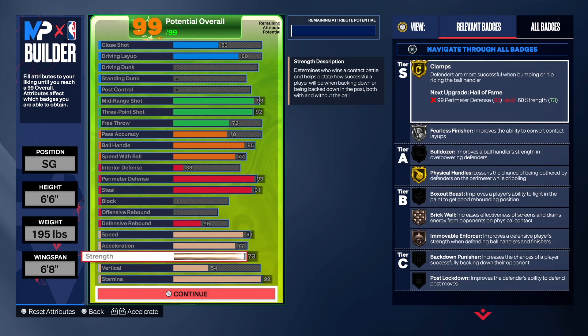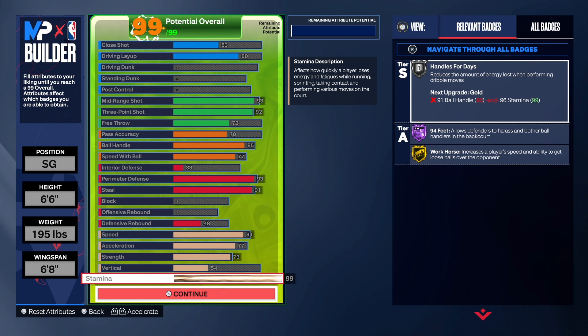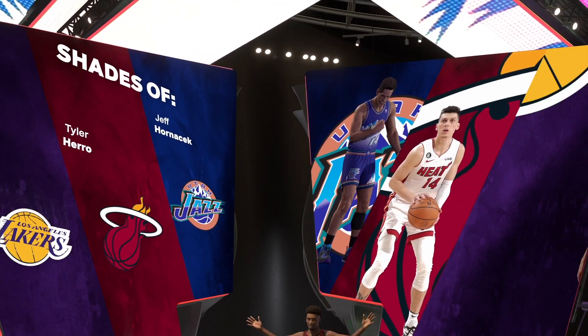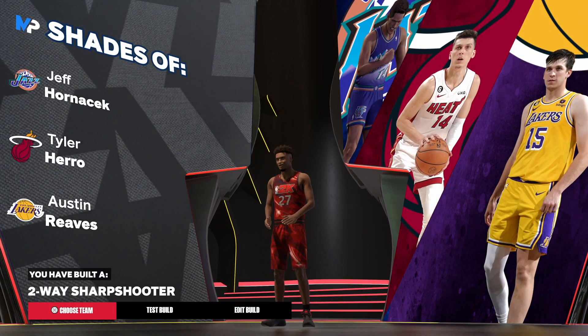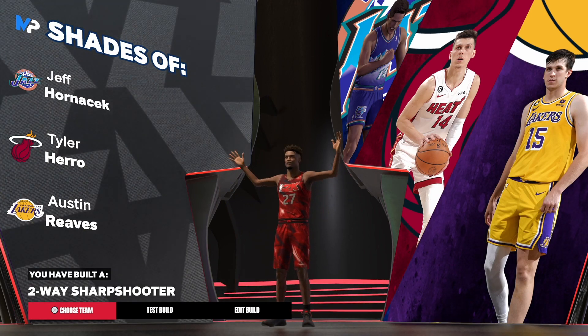The speed is 84, acceleration 77, strength 73, 54 on the vertical — we don't really need that — and the rest is on stamina. As you can see, we do have Hall of Fame 94 feet. Now let's get into the jump shot. I do not clickbait — we have old school Jeff Hornacek, Tyler Hero, and Austin Reeves. The build is a two-way sharpshooter. Make sure you like the video, share the video, subscribe to the channel. I'm out of here. Ciao!